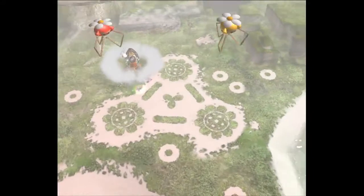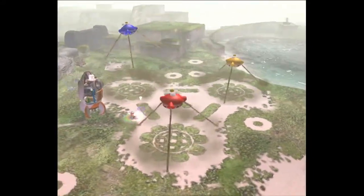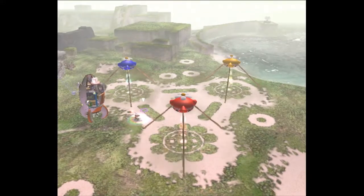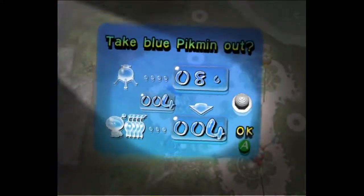This is Day 4 of an 8-day run. You try to get everything done in Distant Spring in one day. It's actually the easiest place to do it all in one day because you don't have to grow any Pikmin. But it can be hard for newer runners, so if you don't get everything done in one day, it's fine. You can just come back the next day and clean up. It doesn't matter too much for the remaining days.